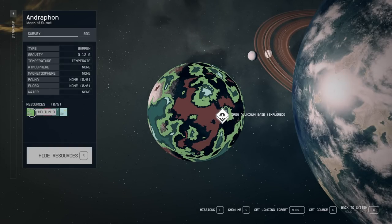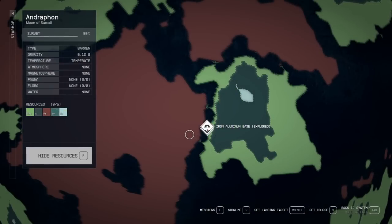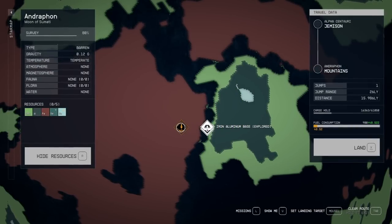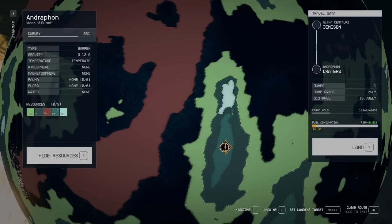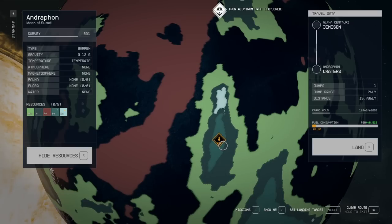Helium, aluminum, iron, as well as beryllium. On Andraphon, iron only spawns in the mountain's biome. All of the other remaining resources — like the beryllium, the aluminum, the H3, as well as that exotic element — all spawn in craters.